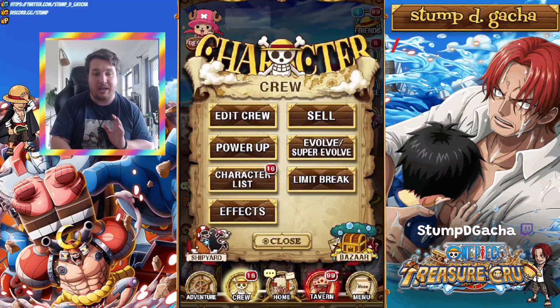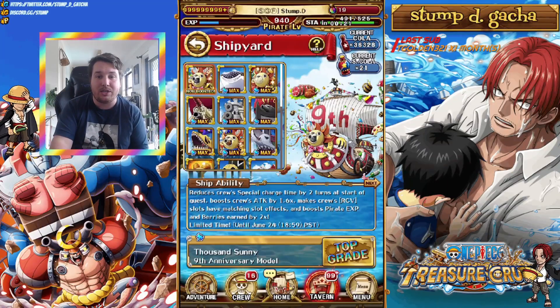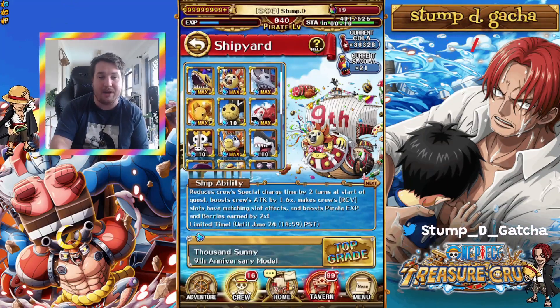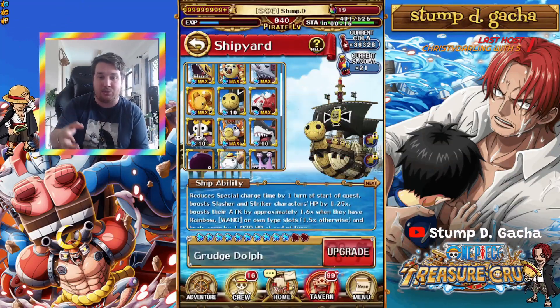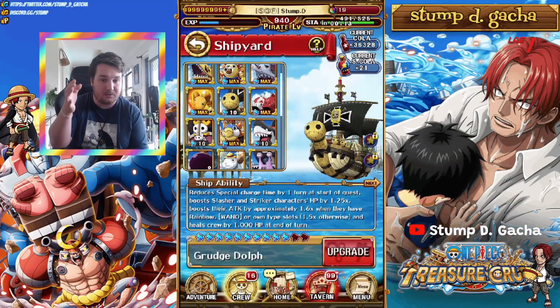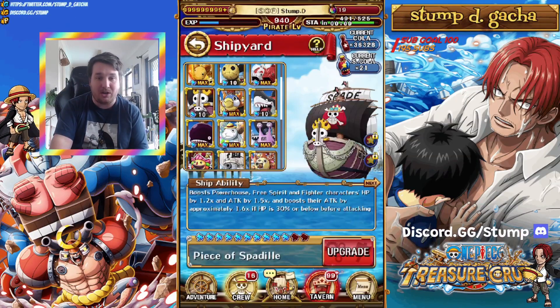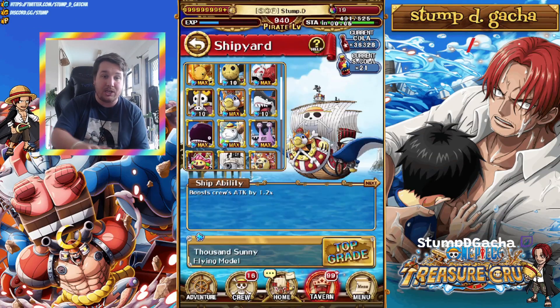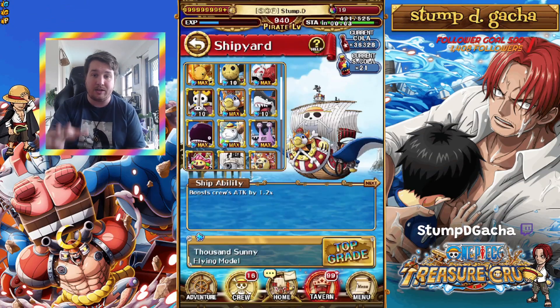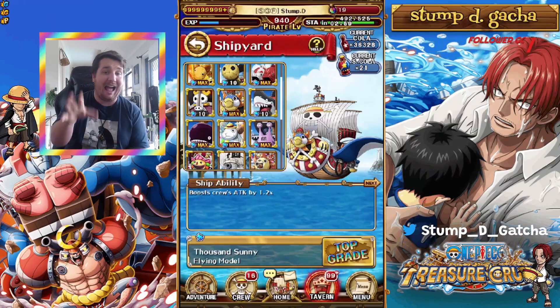If we head over to the crew tab and hit the shipyard, it brings up the ship tab. You can see all of your ships in the game. If it says level 10, it means they can be leveled up to level 12. If it says maxed, these ships don't have modifications yet and don't have level 12, so this video won't apply to them as of yet.